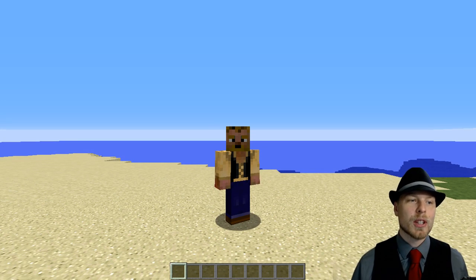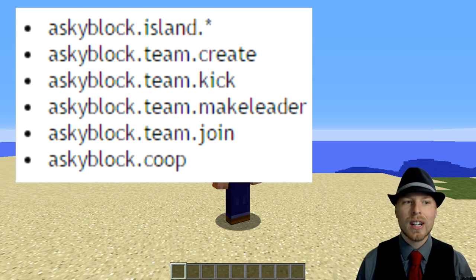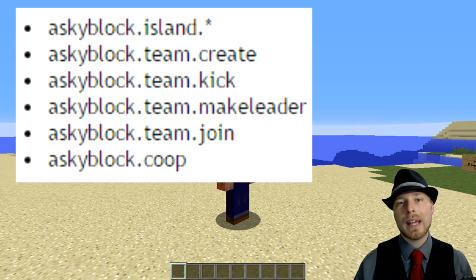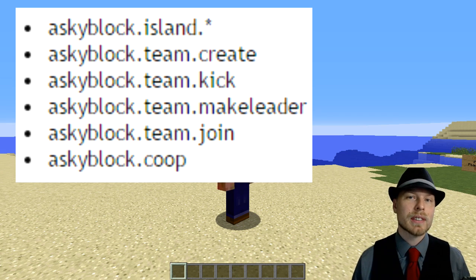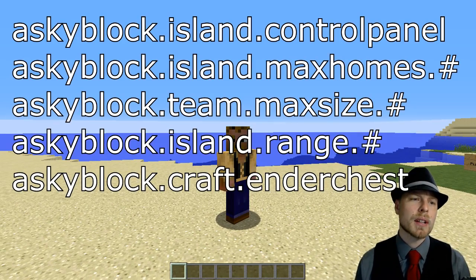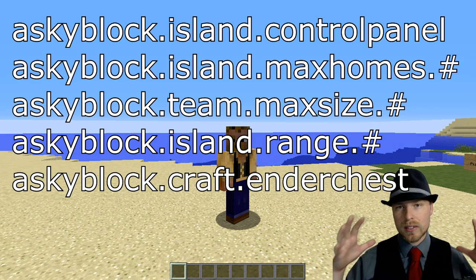For permissions, you basically want to give your default users `skyblock.island.start`, which gives them the ability to create, kick, make leader, join, and all that. You can also give them `skyblock.coop`, which lets them temporarily partner on somebody else's island.